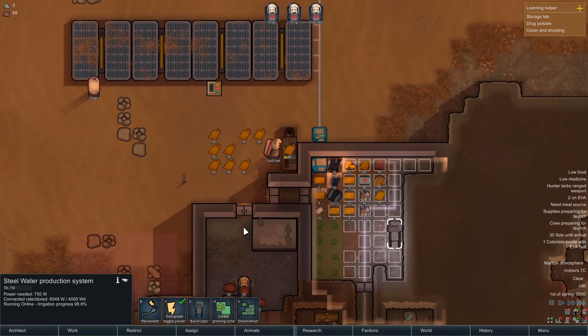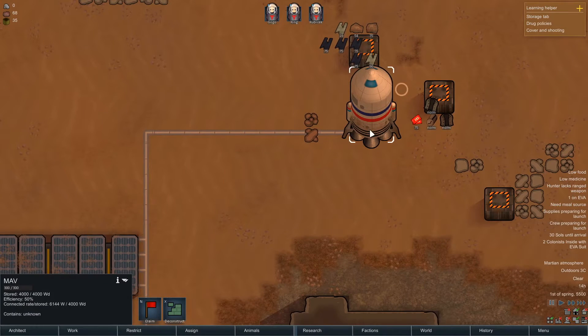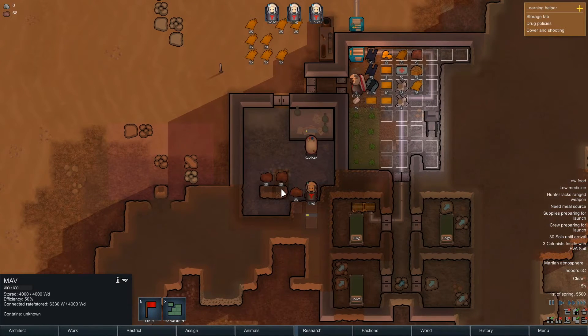Once that's mined we can then start hauling. We also need to get — we don't necessarily need a battery just yet but I definitely want to get a battery on the go.